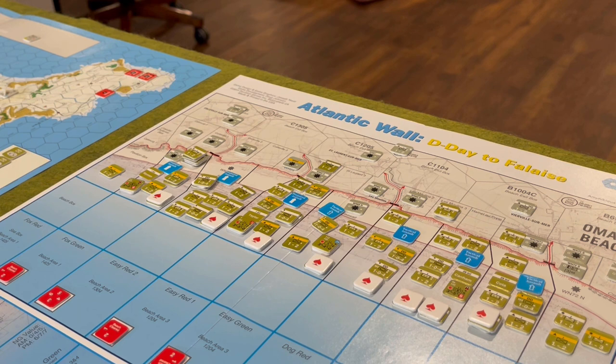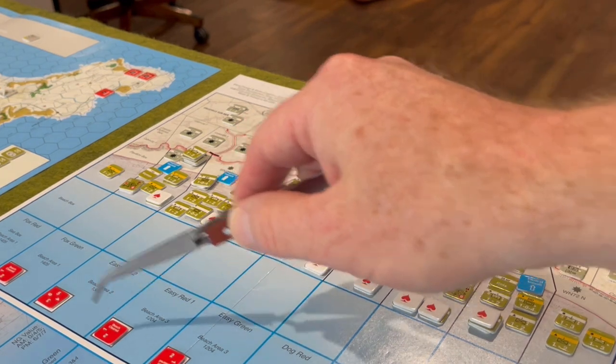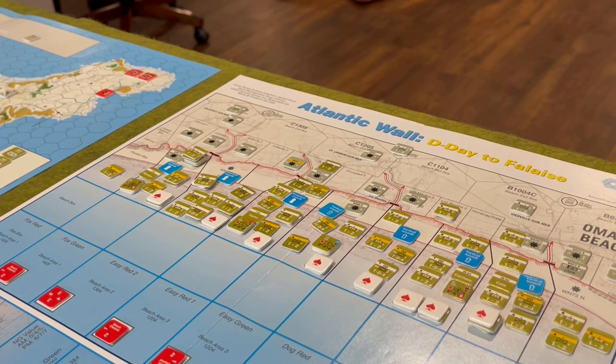After movement, you will have an assault segment where you resolve attacks with Americans and Germans in the same box. Then a demolition segment where you attempt to blow holes in the sea walls on each of the beaches as well as reduce the obstacle values for the various subsectors. And then finally a pin recovery segment. Because it's the big major initial amphibious invasion, you actually have three sub-phases, which means you go through that sequence of play three complete times to get through this module initially at the beginning of the game.